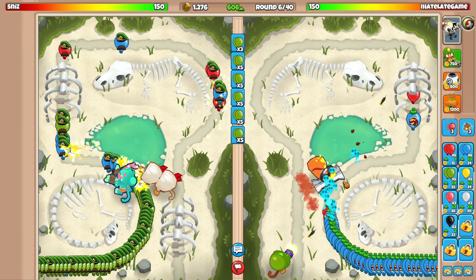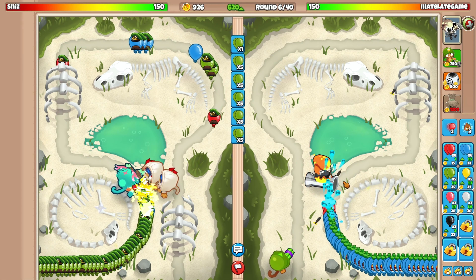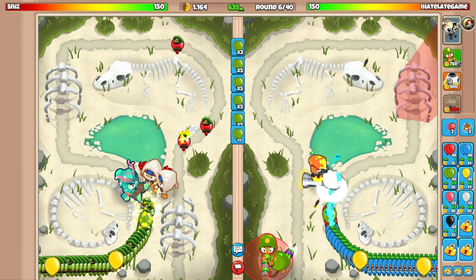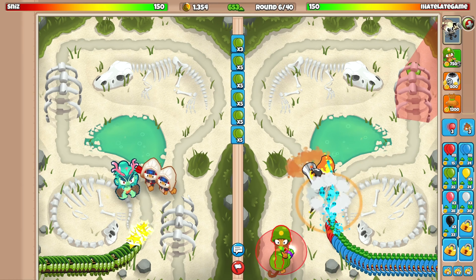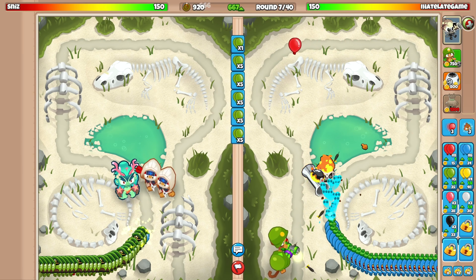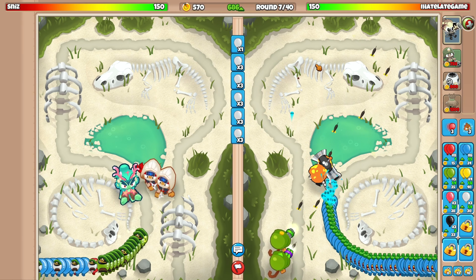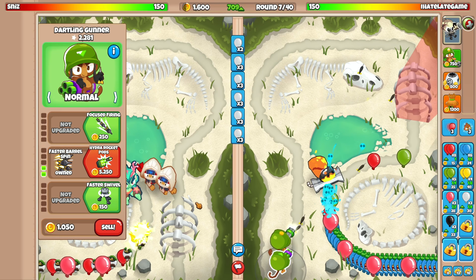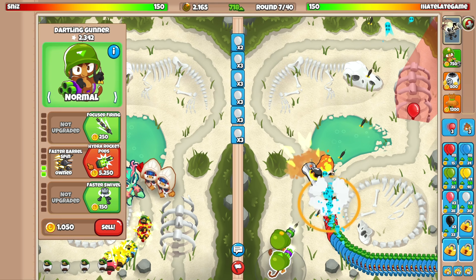He might be aggressive on round seven with some yellows, so I'm going to have another dartling on standby. I'm gonna put one just right above the other one. With this strategy I start spacing in with space whites on round seven just so I can easily afford the hydra rocket pods upgrade.